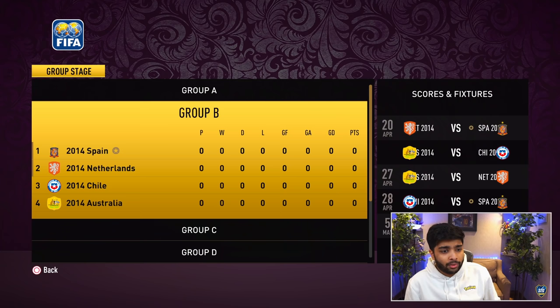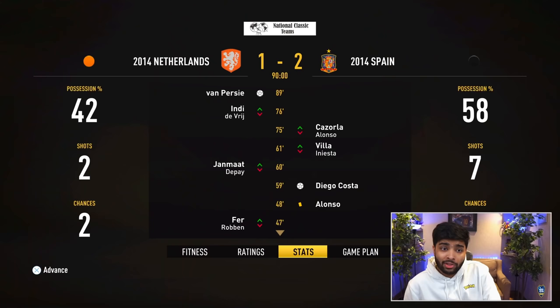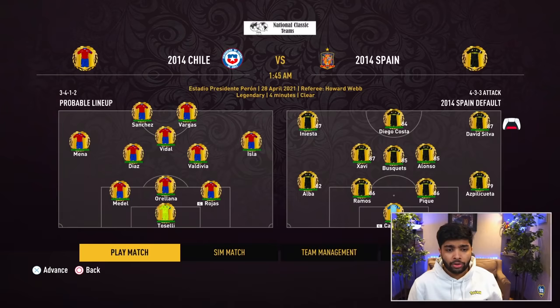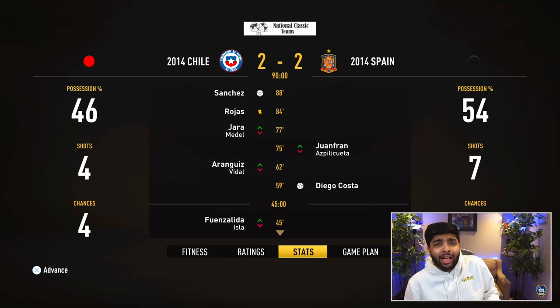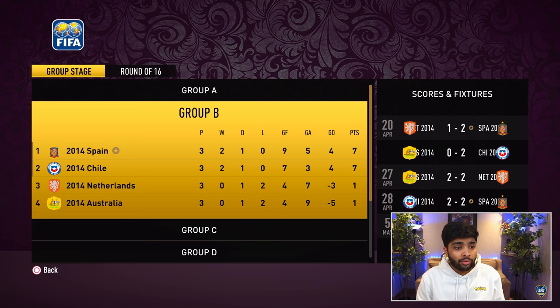Let's see what happens in the first game of the 2014 World Cup against Netherlands — a 2-1 win for Spain! Chile's an interesting team to play, but we beat Netherlands so I think we can get the job done. In real life, Netherlands beat Spain with Van Persie scoring that famous header. Only a draw for us against Chile. Then we beat Australia and topped our group, with Chile finishing second and Netherlands out.